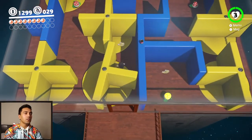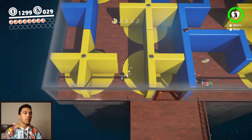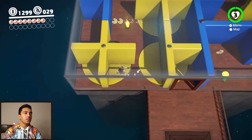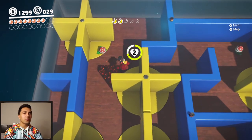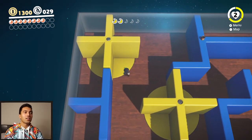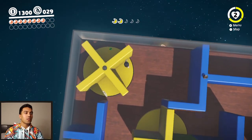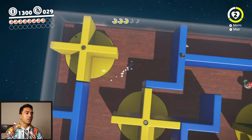Every time I see a piranha plant I'm so disappointed that you can't actually become a piranha plant. But we can flip these things around and throw the hat at them. I actually can't though — they eat Cappy. Poor guy has to sacrifice himself, and then we jump on him to get him right back out.